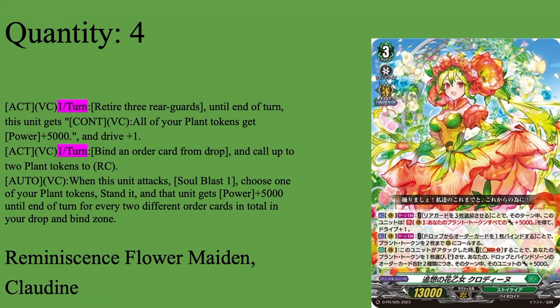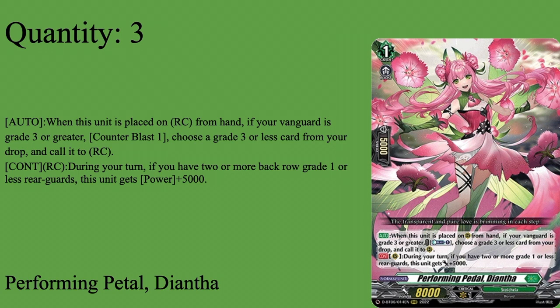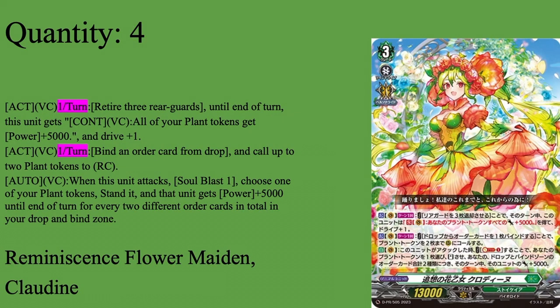There's also a way to get her to quad drive, which I'll get to. Her second skill is active vanguard once per turn: by binding an order card from your drop zone, call two plant tokens. This lets her refresh her cost — I like to retire the rear guards first, then bind the order so I don't kill too many plant tokens and still get the 5k buff. Sometimes I end up retiring a Diantha, which is technically worse since Diantha is 13k versus a token's 10k, but you get two free rear guards without paying counter blast or soul blast. Her last skill is auto vanguard circle: when she attacks, by soul blasting one, choose one of your plant tokens and stand it — that unit gets plus 5k power. The key is it's for every two different order cards in your drop zone AND bind zone, which I originally misread as just drop zone.